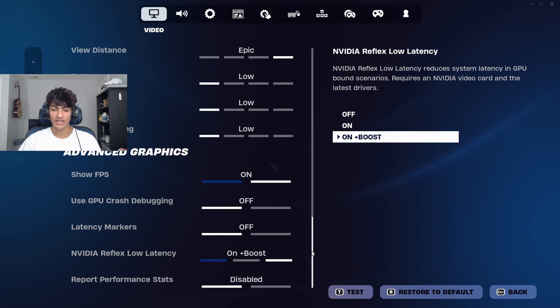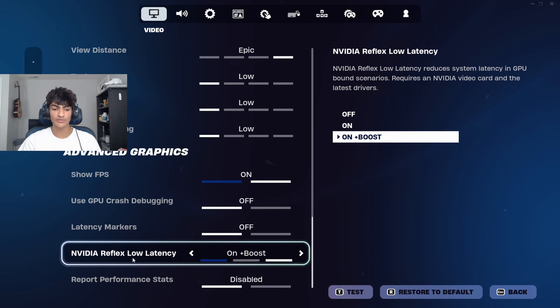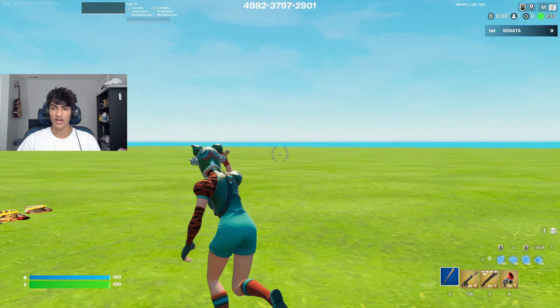Another tip: go to your video settings and scroll all the way down — it will say NVIDIA Reflex Low Latency. I'd recommend you keep this on, and also enable Plus Boost. If you have an NVIDIA graphics card this is going to decrease your input delay and make sure you're able to do things a lot quicker.